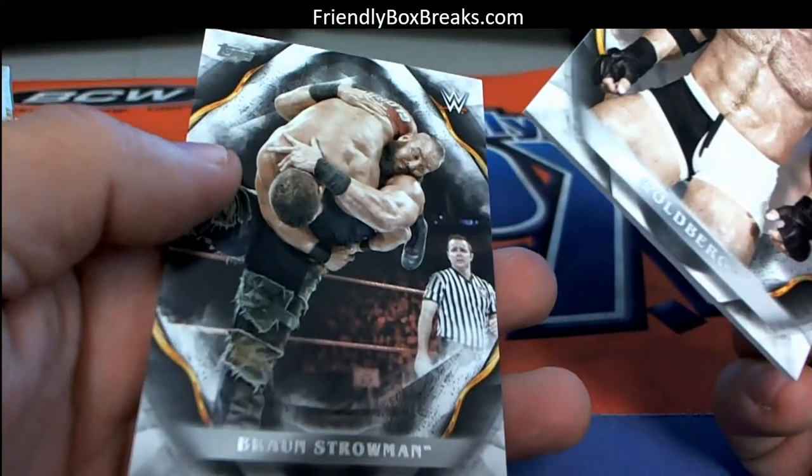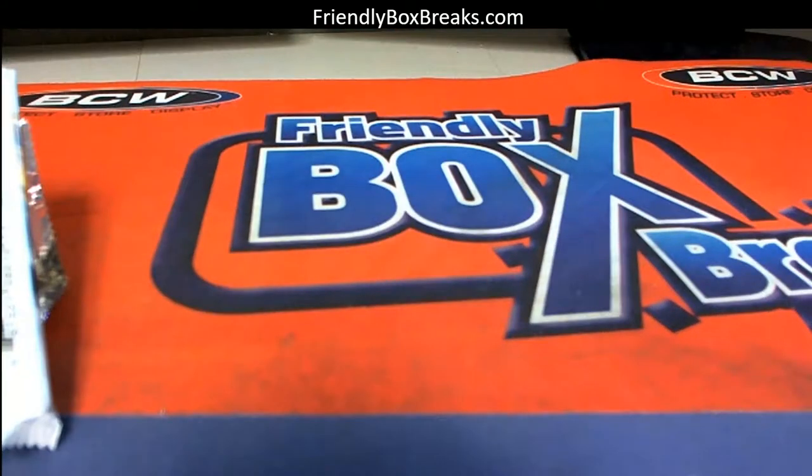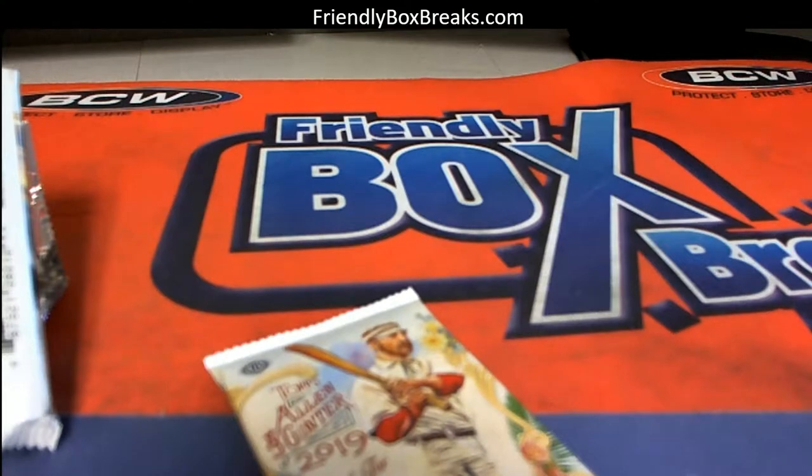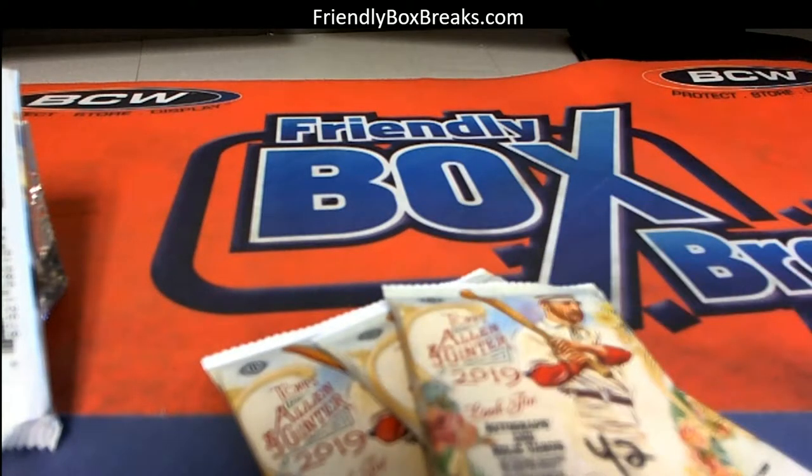And Goldberg and Braun Strowman. All right, let's see what else you got here. You also get some Allen & Ginter packs — pack 14, 14, 27, 42, and 56.